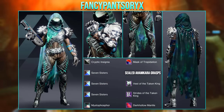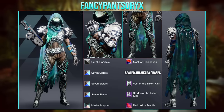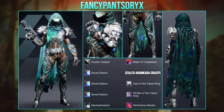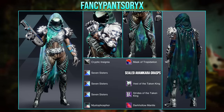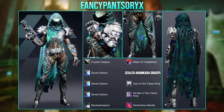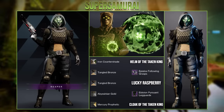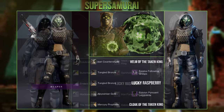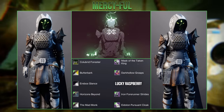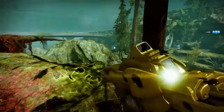Moving on, we have this fish-like set from Fancy Pants Oryx. I really like how they blended the Sealed Ahamkara Grasps with the dungeon chest and boots, and it was a great choice picking Mistoffice for the cloak as it creates this wavy animated blue which fits really well with the fish theme. The final two sets for the hunter are actually based off Eris Morn — I found these sets to look really interesting in how they use the Lucky Raspberry, and that pretty much does it for all the hunter fashion.